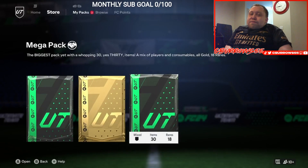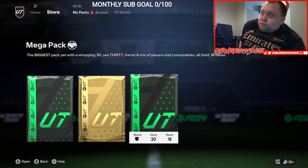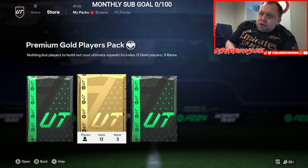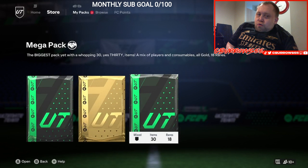Welcome to another EAFC 24 video. Today we have got the RTG squad battle rewards and the 83x10 for reaching level 19. We've only reached goal 1, so let's open these two packs and the third pack — let's do it all in one little video.